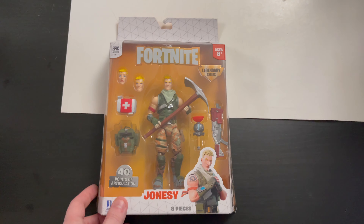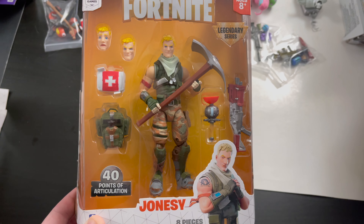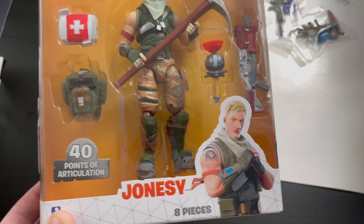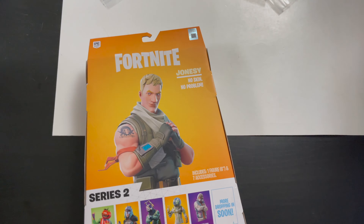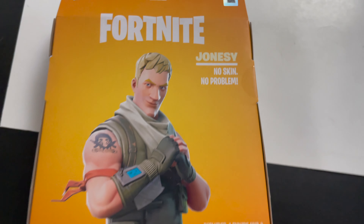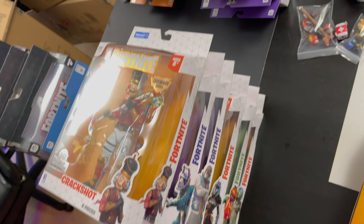The first guy we'll take a look at is Jonesy, everybody's favorite OG skin. He was one of the first skins ever made — he comes in the game by default. His box says Legendary Series, Fortnite, with his picture and name, 40 points of articulation on the side. Flip it to the back — another picture and a little bio: 'No skin, no problem.' Series 2 at the bottom. All the other boxes are just like that, so we'll bang through those even quicker.